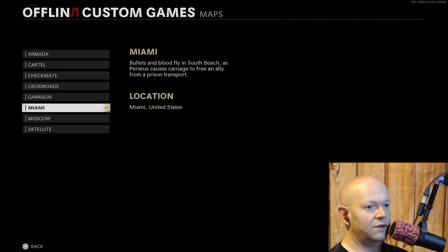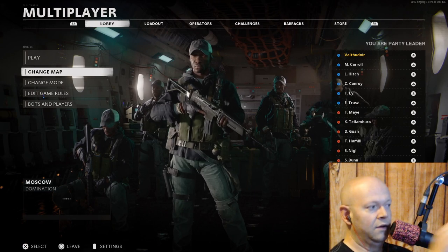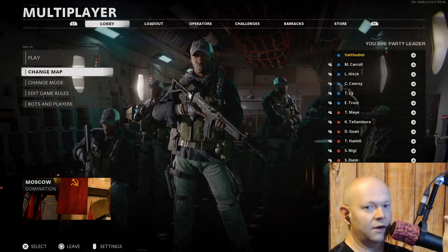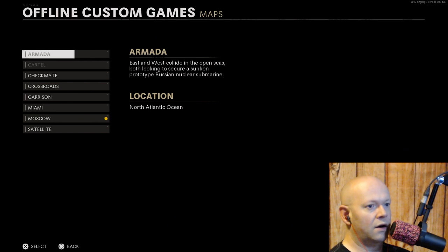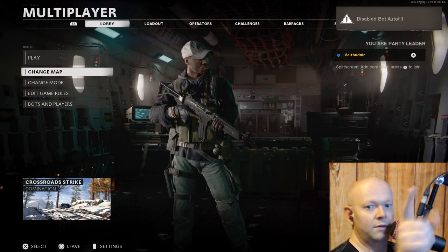When you go to change maps, let's say from Miami all the way to Moscow, we still got our bots. But if you go to Armada or if you go to Crossroads — coincidentally, ironically — you do end up at a Crossroads.